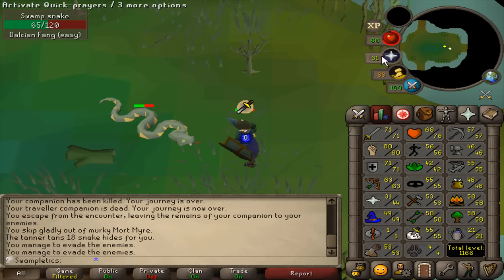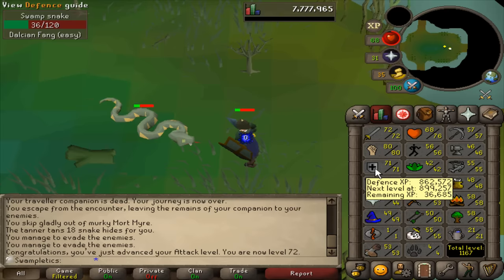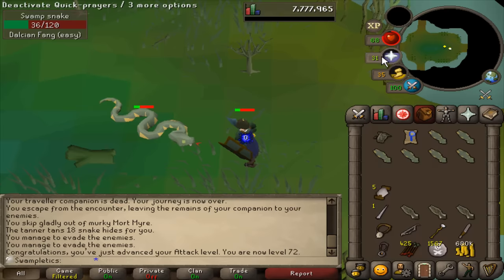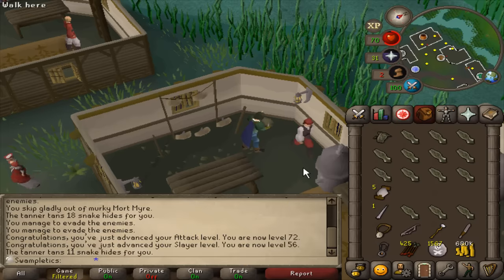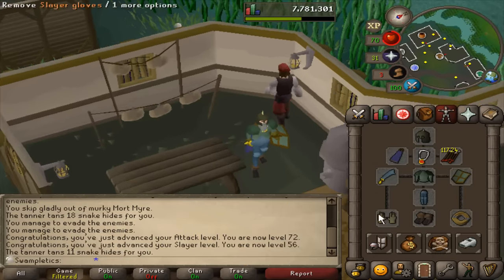I'm actually going to get 72 Attack from this — that's pretty cool. I'm going to put that on block now and even out the stats or it's going to bother me. And now just the chaps — there we go. We've got our full three-way switch for Barrows.